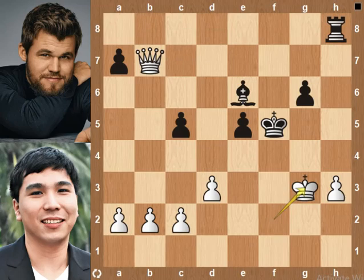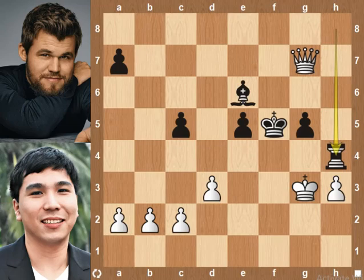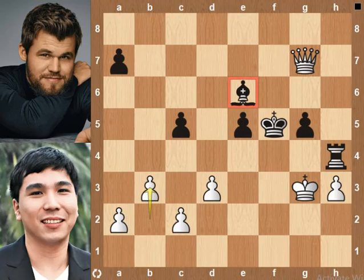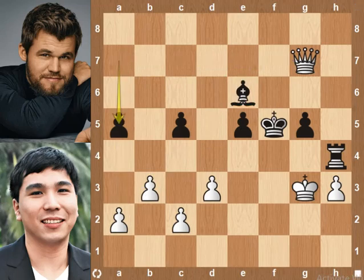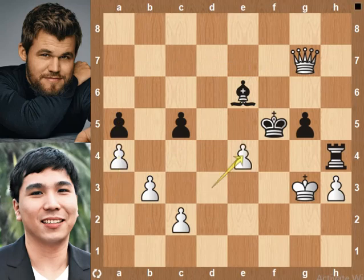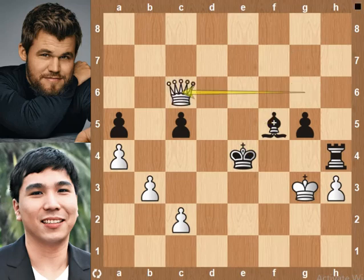Rg8 goes after the h3 pawn. Kg3 protects the h3 pawn. g5. Bishop to g7 attacks the rook. Rook to h4. Bb3 blocks the a2 pawn from the bishop. Slightly better is bishop takes a7 pawn, which automatically protects the a2 pawn. a5. a4. e4. d-pawn takes c4 pawn check. King takes c4 pawn. Bishop to g6 check. Bb2, f5 blocks the check. Bishop to c6 check.